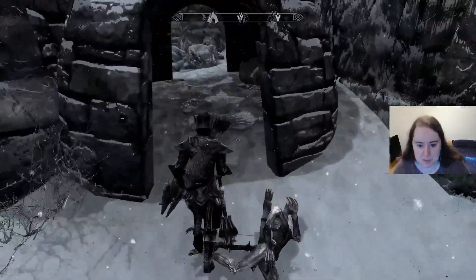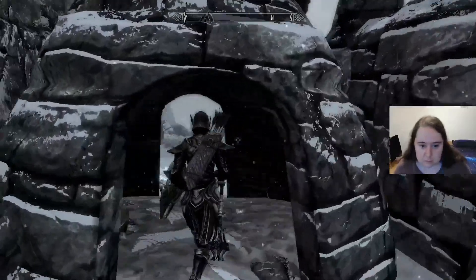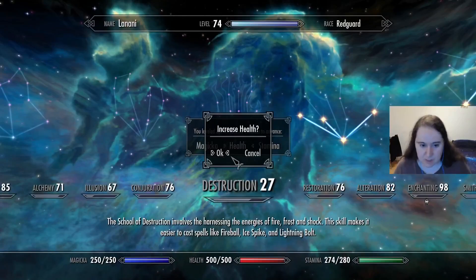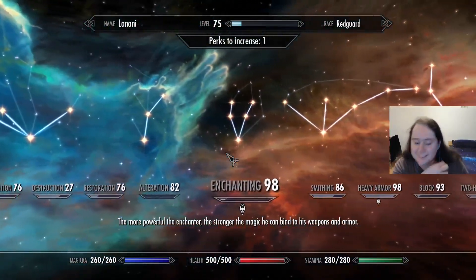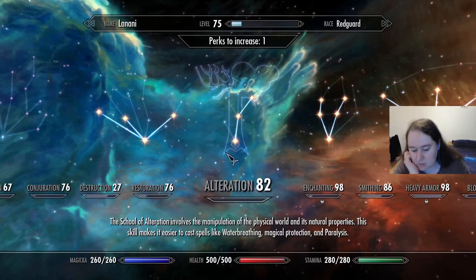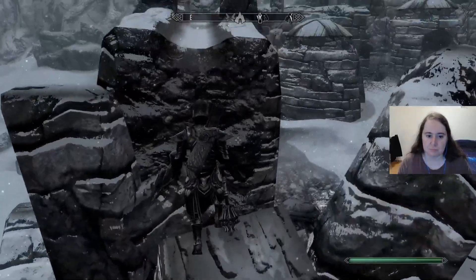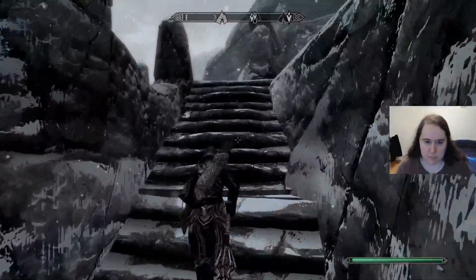Oh, this is where we can go upstairs. Got it. Get me your gold. You know what? I think I should probably work on my magicka and my stamina a little bit. I still need more alteration — no, alchemy is the one that I need. Alchemy, smithing, and speech. I don't have enough in either of these. Let's go upstairs.